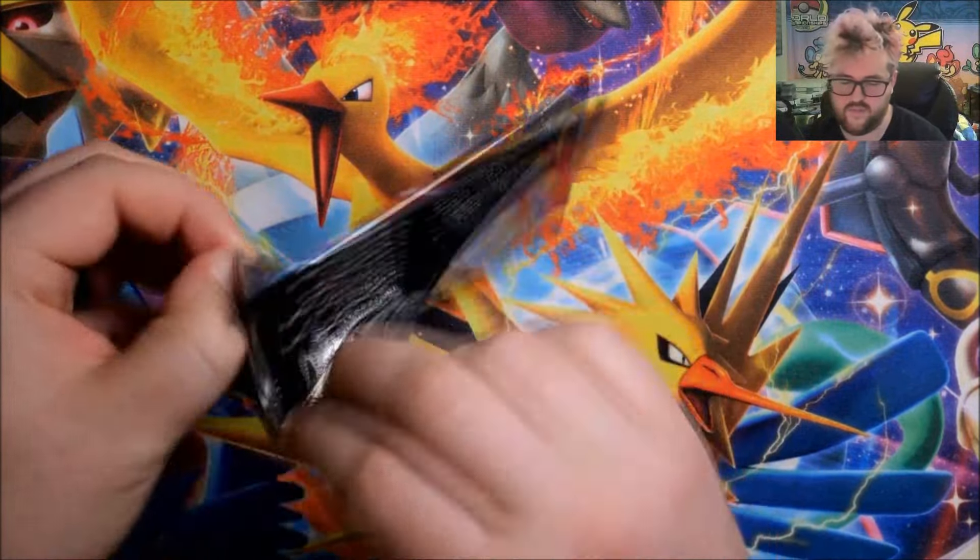Two EXs from Pokemon Center ETB number one, and then we're moving to Pokemon Center ETB number two. Reverse Tandemaus, reverse Zubat, Foil Morpeko. Reverse Technical Machine Turbo Energize, reverse Countercatcher, Foil Palkia. Alright, first Pokemon Center ETB did not do much for us. Eleven more packs - this is the second Pokemon Center ETB.